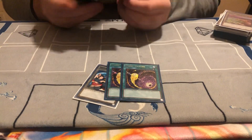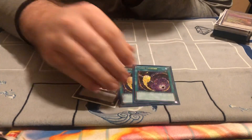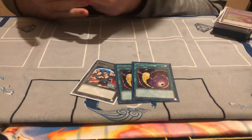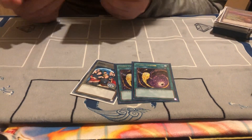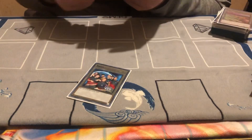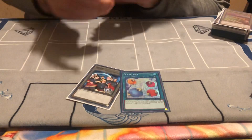Two Cosmic Cyclones — it hits backrow decks, hits Orcust Crescendo or Babel, which makes them play awkwardly. It's just a solid card, better than Twin Twisters, better than MST. One Foolish Burial to get your combo started.